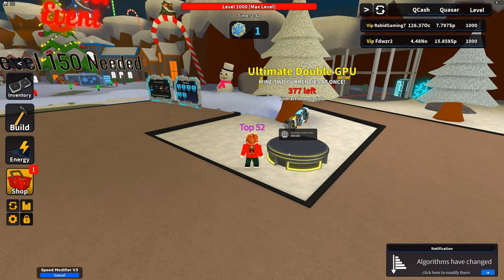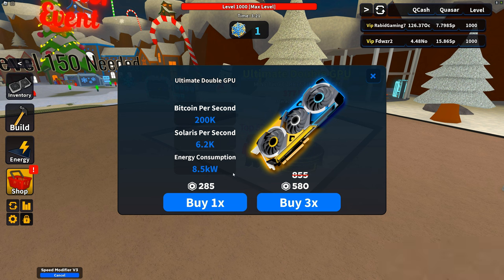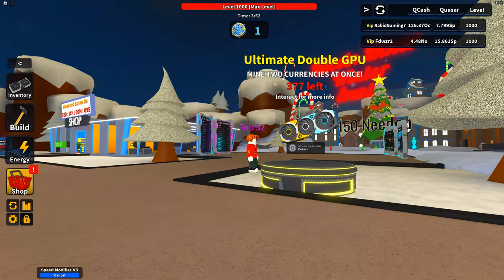What is this - 'Ultimate Double GPU, mine two currencies at once'? It mines both Solaris and Bitcoin - oh that's pretty cool! But you have to use Robux, well that sucks. You know it'd be cool just to say you have one... you know what, forget it, I'm gonna buy one - actually cancel that, I'm not even gonna use it.